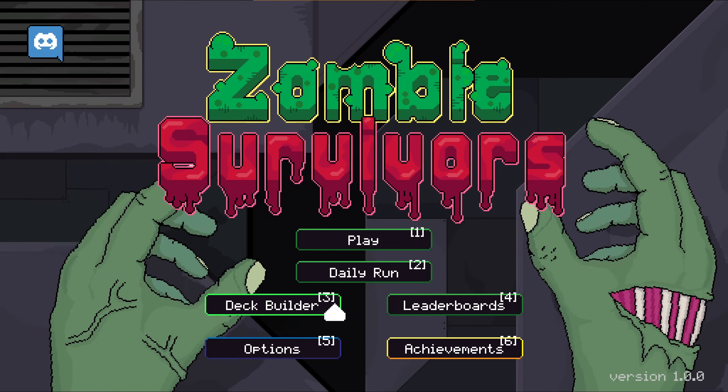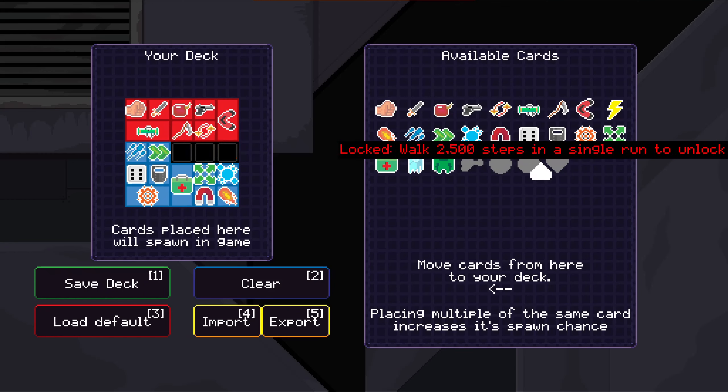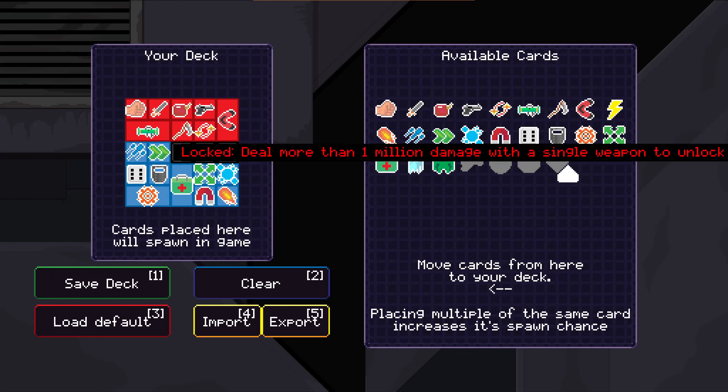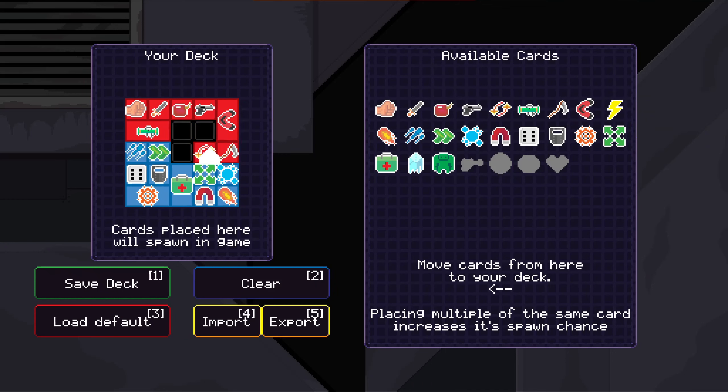But anyway, we have a deck builder where we can select our weapons, and since our last played they've added a couple of them. Maybe I've used them before. Maybe they've just reset the data. I know this one's new, so if I could find a spot for it I could add it. But I cannot.